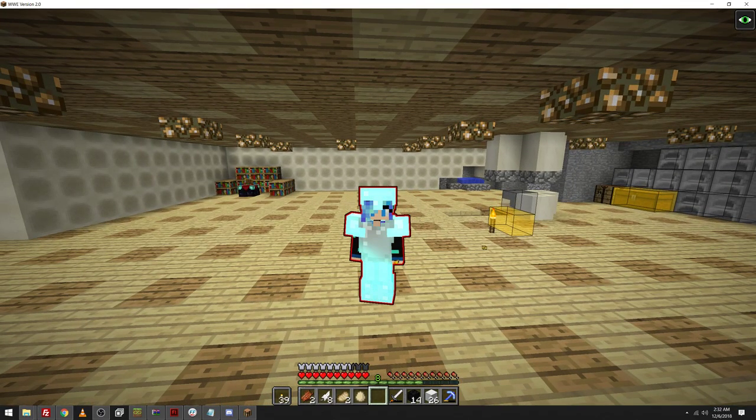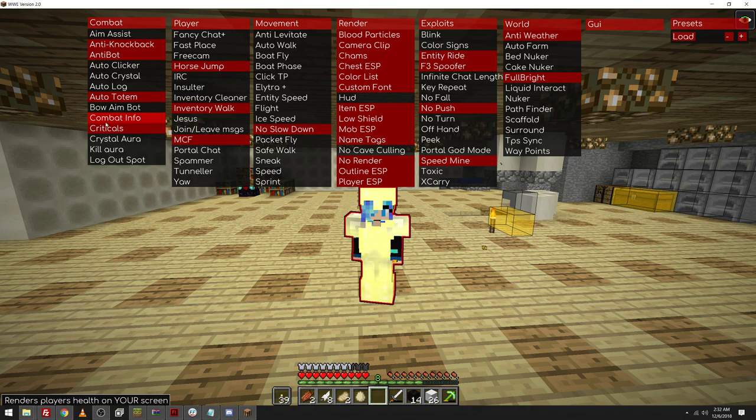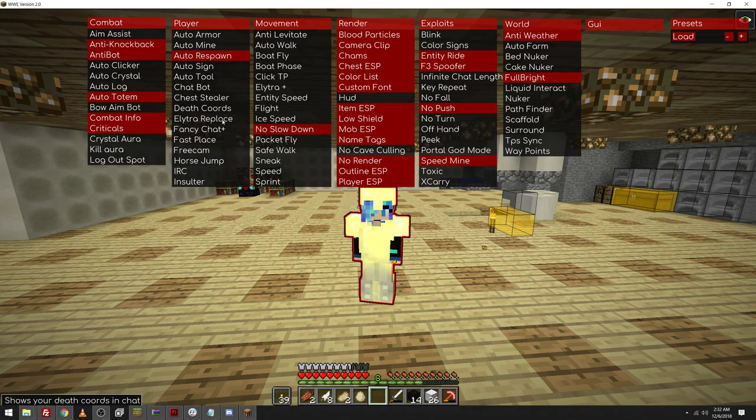Without further ado, I'll also give an opinion on a spoofer idea to maybe take it to the next step during this video. First of all, this is the current look of all the features. As you can see, there's Tunneler, Yaw, Spammer, Portal Chat, Jesus, Join and Leave Messages, Inventory Walk, MCF, Horse Jump — I don't need that — the chatbot, auto-respawn, all this stuff is still here. Deathcord. A lot of this is new compared to the version I was using, which was insanely old.